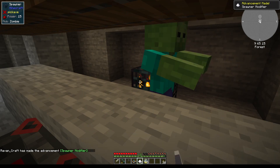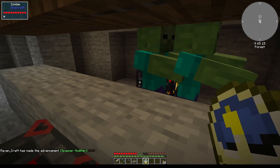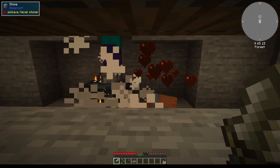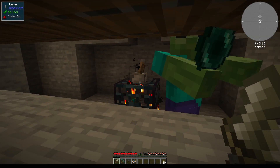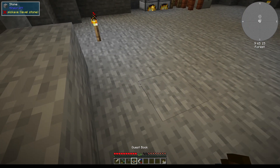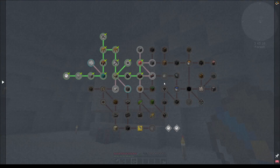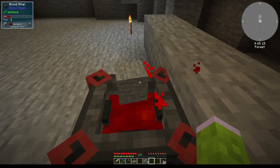Hit that and the monster spawner gets modified - it gets faster and spawns more mobs, which helps us with progressing here and getting more of the blood we need. Next thing we need is the alchemy table, which requires a blank slate - granite or stone. Let's do this.